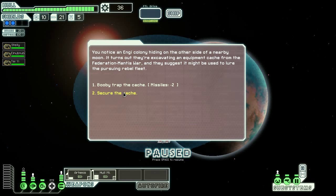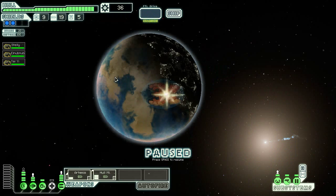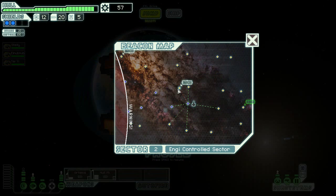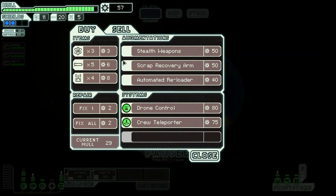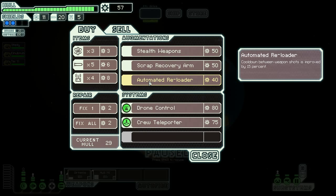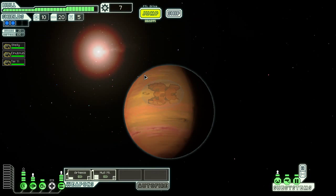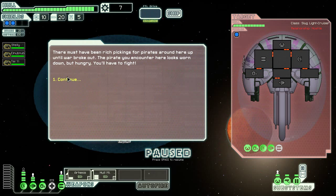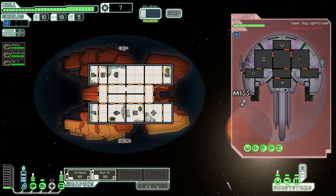Using two missiles — let's do it, that slowed them down. A good jump. Let's go to the store — 57 scrap is not awesome and there's not a lot of missile or bomb weapons. About the only thing that's really going to do us a lot of good is probably a scrap recovery arm just because it's so early. An automated reloader can be good to get my missiles to fire faster, but I want to be able to get more scrap if I can survive long enough — which is a big if. Oh god, another burst laser two and an ion weapon.